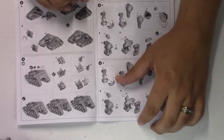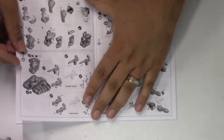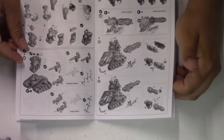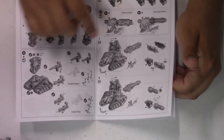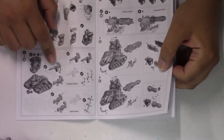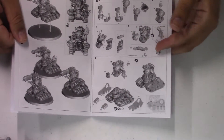The destroyers are a little bit less armored but they've got bigger guns. You get the plasma or the heavy grav, and then you either get the phosphor or the flamer. Then you put them on the base.